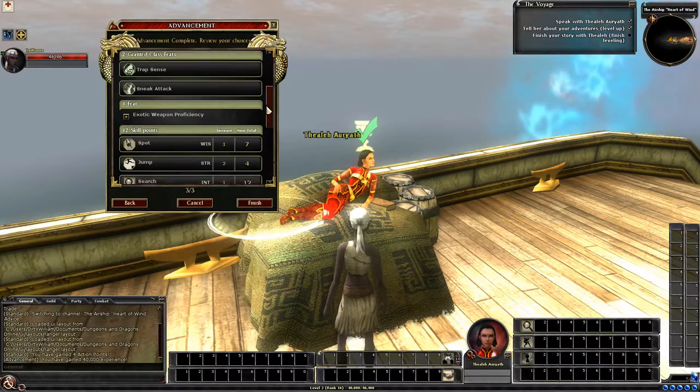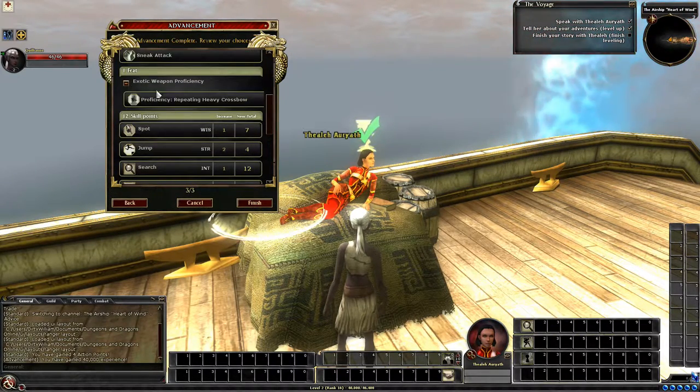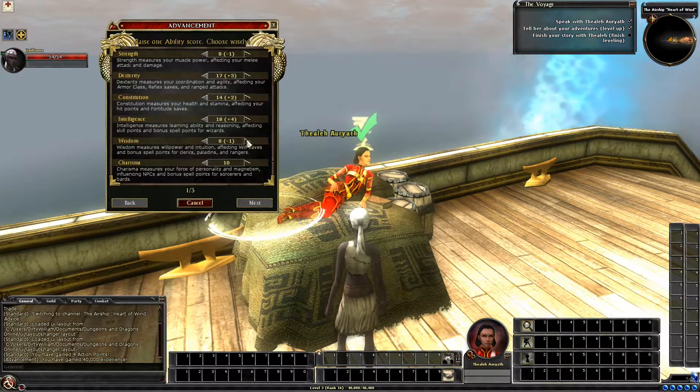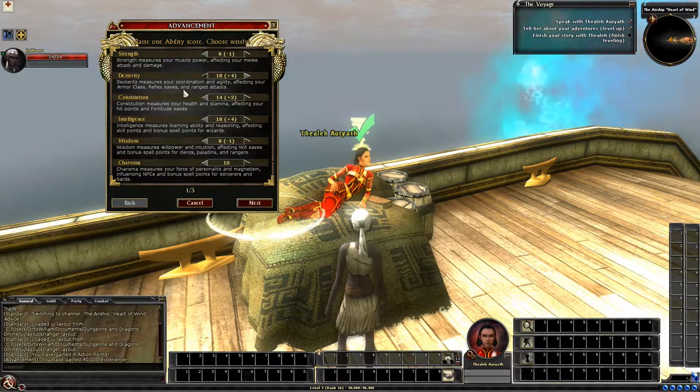We get eight hit points, BAB from one to two, fortitude from zero to one, will save from zero to one, trap sense, sneak attack, and the Repeating Heavy Crossbow feat. For level 4 — again rogue — we're going to raise dexterity. Our dexterity starts at 17 and we need to get to 19 before level 15 to take Improved Precise Shot. Enhancements do not count toward prerequisites, only tomes do — so remember that when building. We'll raise dexterity at levels 4 and 8, then put points into intelligence at levels 12, 16, and 20.